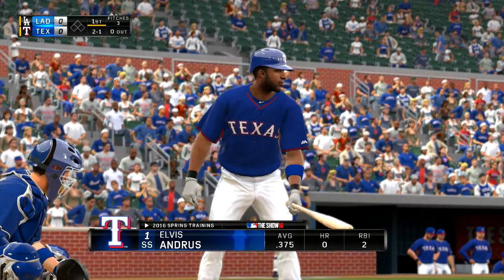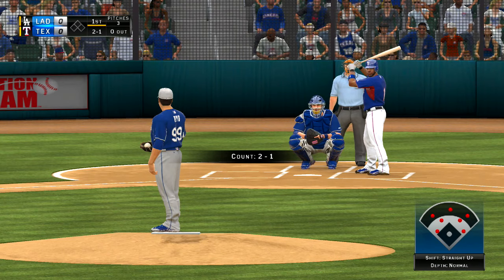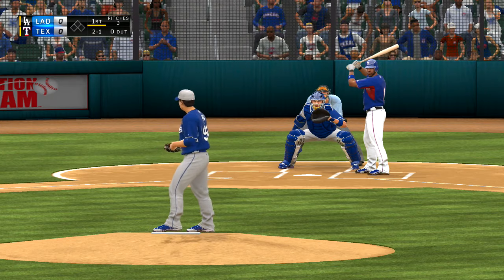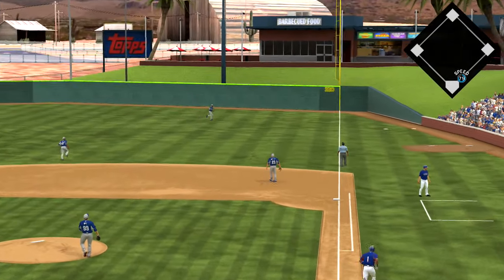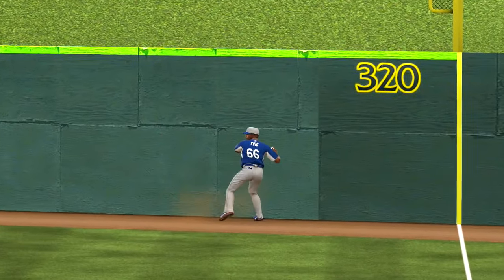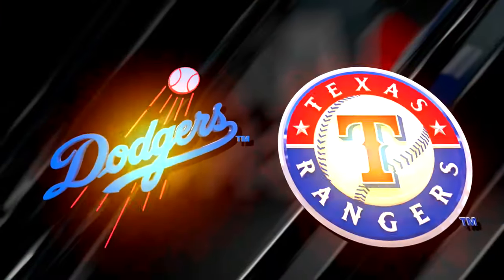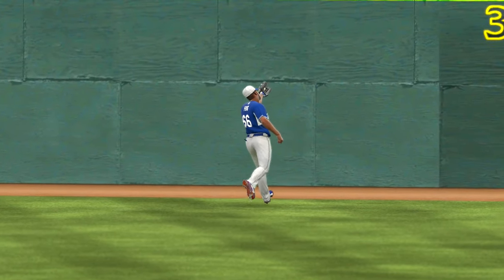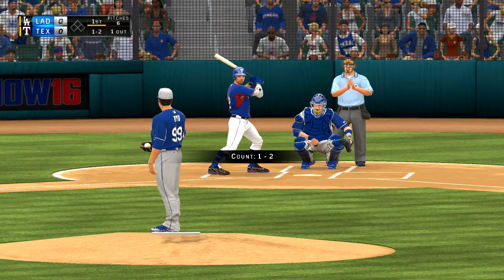Elvis Andrus stands in for the first time. Good opposite field power here — taken high and deep to right. And he's going to make the catch on the warning track, a fine running play there for the first out. Right here you've got the right fielder shading just a bit towards the alley. I thought he'd have too far to go to get this ball, but he does close quickly out there and makes the play near the line.